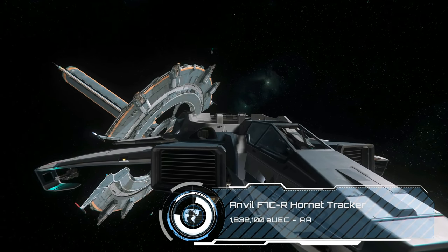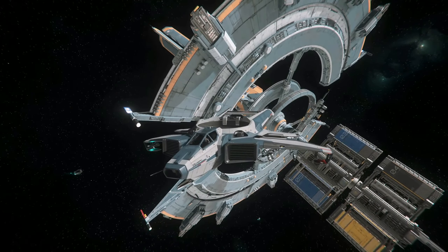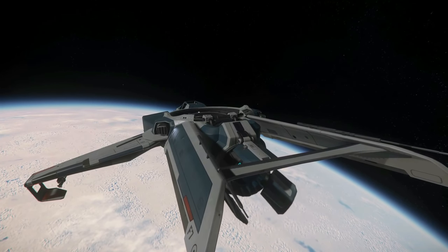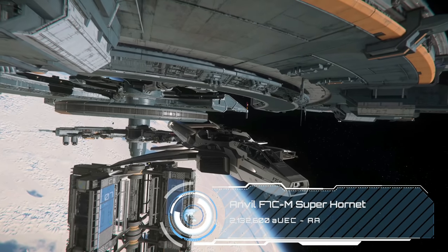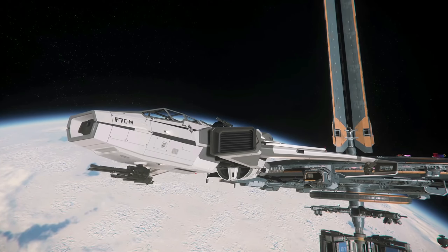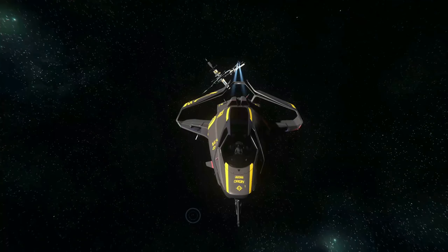The F7CR Hornet Tracker is the military pathfinder or scout variant and will set you back just over 1.8 million. It's meant to have enhanced scanning capabilities but this is currently lacking from this iteration of the game, so right now you're just paying for the paint job. The F7CM Super Hornet is the all-out military variant, coming stock with the turret module and a co-pilot gunner seat. The turret can be used solo on all Hornets as it slaves to pilot control when no co-pilot is present, though meta-wise the Hornet turret is weaker than most because it shares its capacitor with the ship's weaponry.